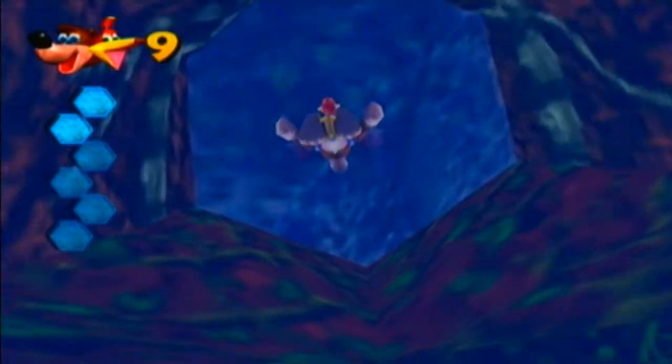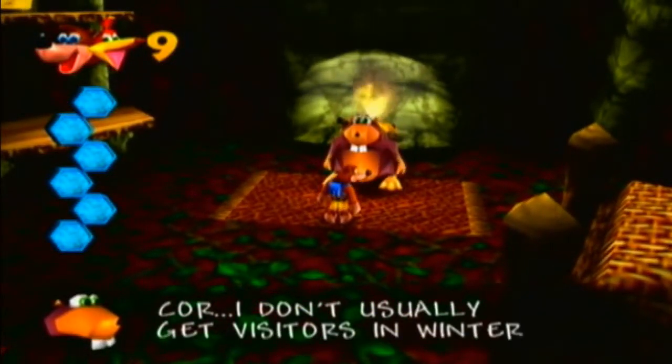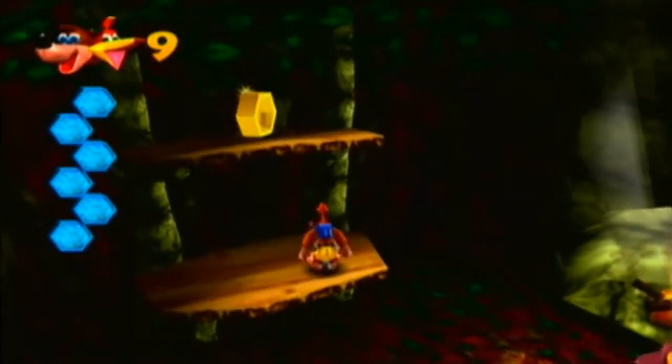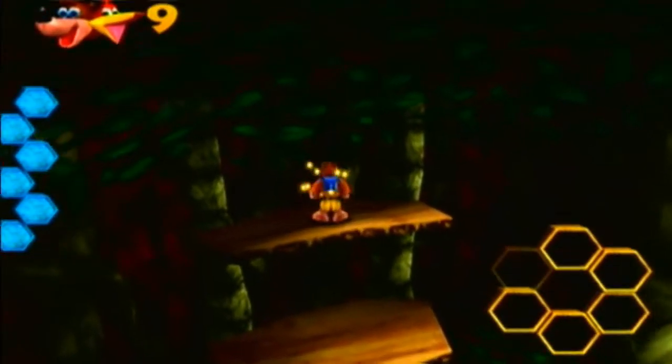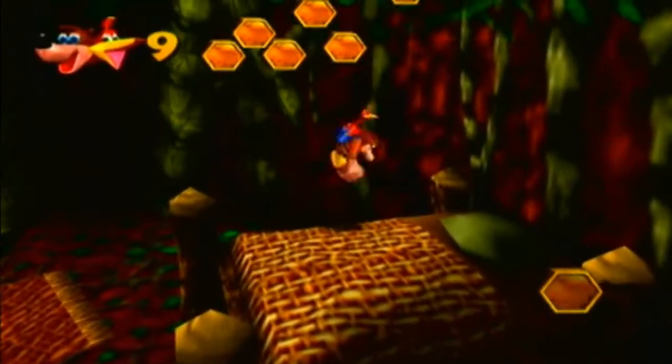This is where the second honeycomb is. You have to swim under here, but you've got to be careful because — just like Rusty Bucket Bay — you take dual energy damage. 'I don't usually get visitors in winter.' Well, look at that — you got a visitor! And we've got our final honeycomb piece. Nice!